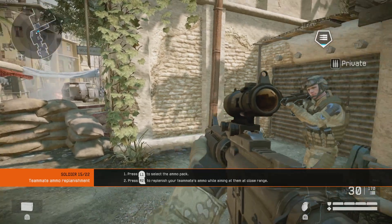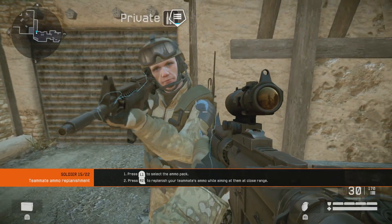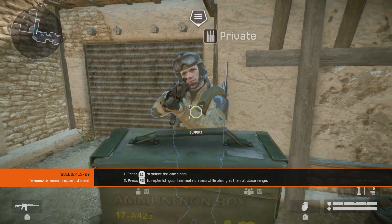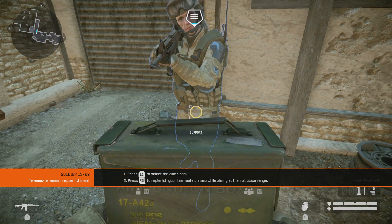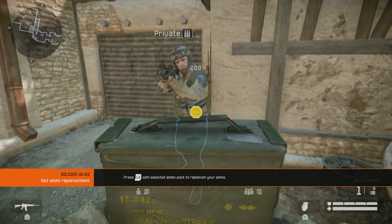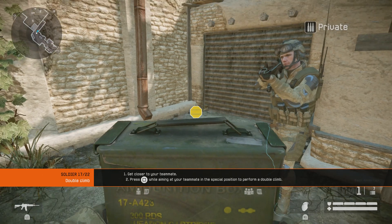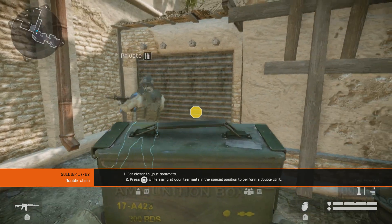Rifleman is the only class that can replenish ammo during combat, both for himself and his teammates. Replenish your teammates' ammo to continue. Replenish your ammo. With the help of your teammates you can scale very high walls — perform a double climb.